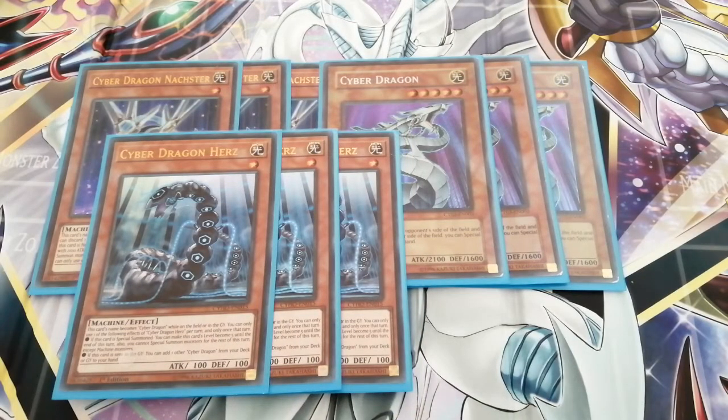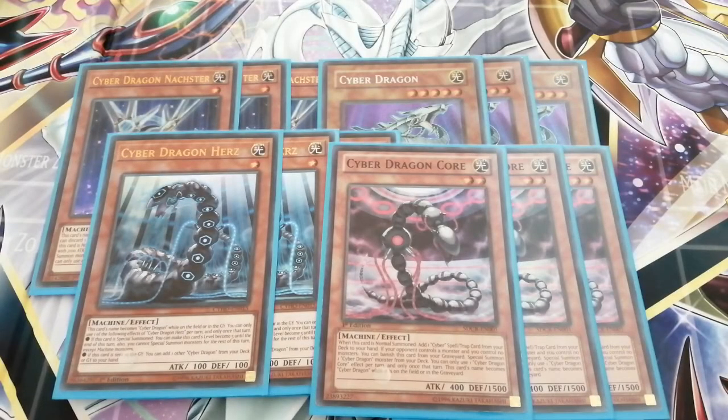Next we have Cyber Dragon Herz, which is also level one. What he can do is when he's sent to the graveyard you can search the original Cyber Dragon from your deck to your hand. If he's special summoned he becomes level five as well, which is good. He's also a link repo target. Then you have Cyber Dragon Core, which searches out any spell card in the deck, which in turn searches out any other monster in your deck — really good. It also has the extra added bonus effect that it can banish itself from the graveyard and special summon Cyber Dragon from the deck.